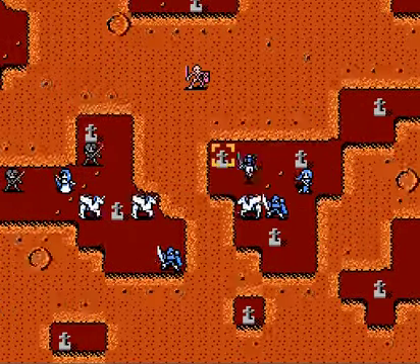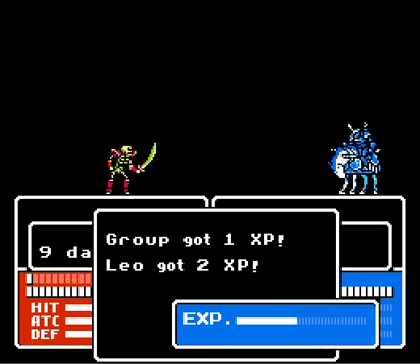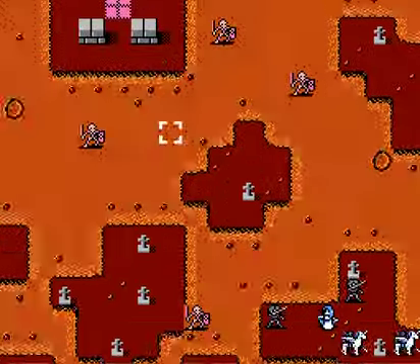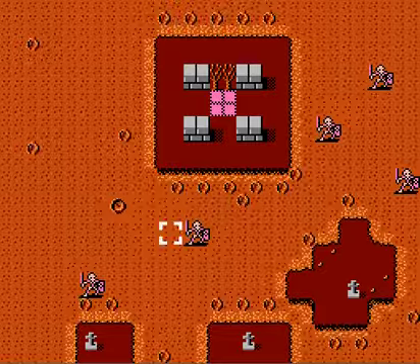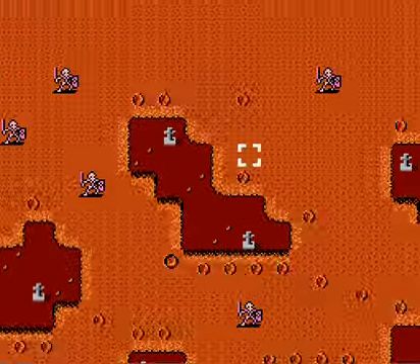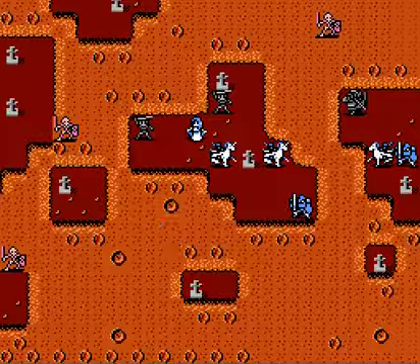I'll just speed this up. Basically this is a really simple fight. I don't even know if I'll show it in all honesty, because I'm not seeming to get lucky with the hits right off the bat. They're going to take damage from the Lava Eye or whatever it is. I believe none of them have an item. I don't actually know if bone walkers drop anything. I'm going to be right back once I've finished this fight.